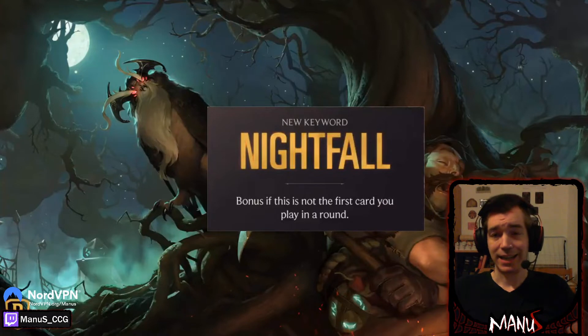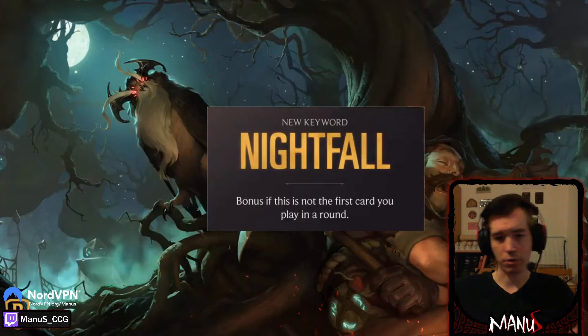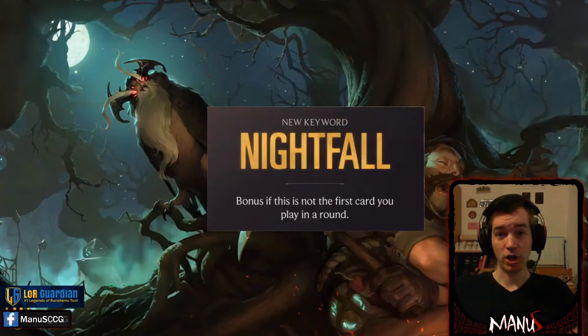Let's look at the mechanics. We have the new keyword associated with Shadow Isles — it's called Nightfall. Nightfall basically means the card gets a bonus if this is not the first card you play in a round, so second, third, and so on. You ideally want cheap cards to start your turn off with so your Nightfall cards do additional things. This might change the value of certain cheap cards to make them more appealing as Nightfall enablers, especially cheap burst cards — like Sapling Toss in Shadow Isles, which comes to mind.